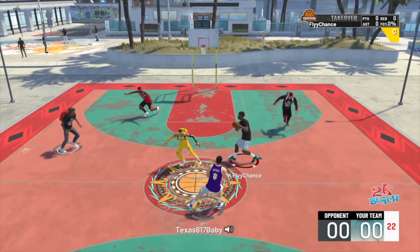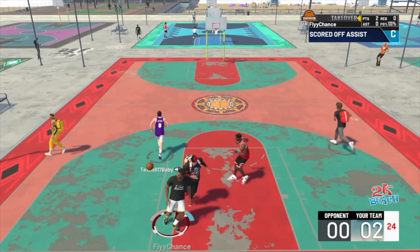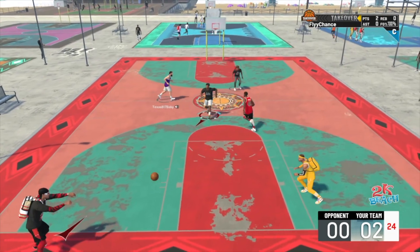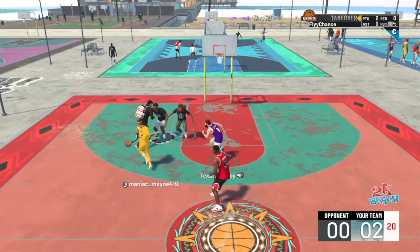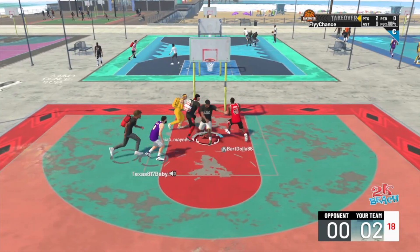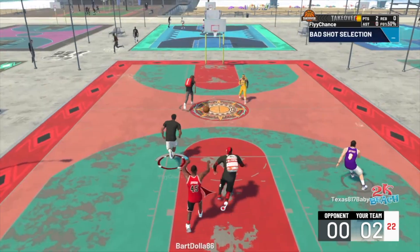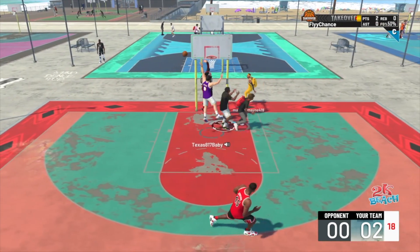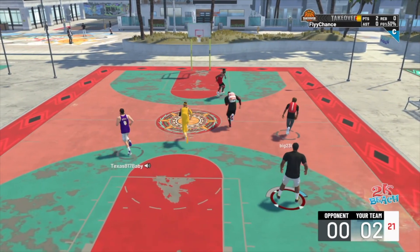Let's get into this video — you see me taking it to the rack with the one-handed dunk right there. One thing that's good about having a lockdown build is that you don't have to play the game an absurd amount to be good. You can be like an 85 overall with straight silver badges and still cook up at the park. You see me getting that block right there — that purple intimidator, stop playing with me, bro. And I'm getting back on D. He's overthrowing the lob; he must have thought he was throwing it to Giannis or AD or something.